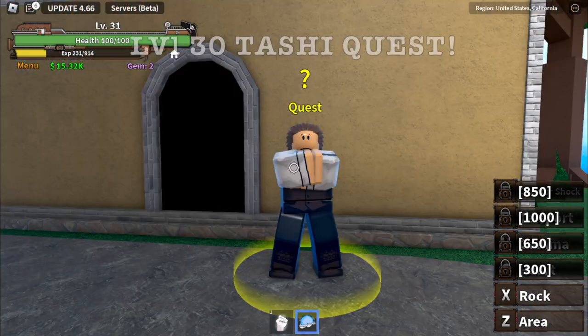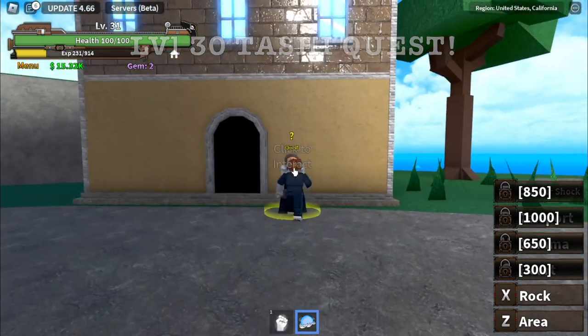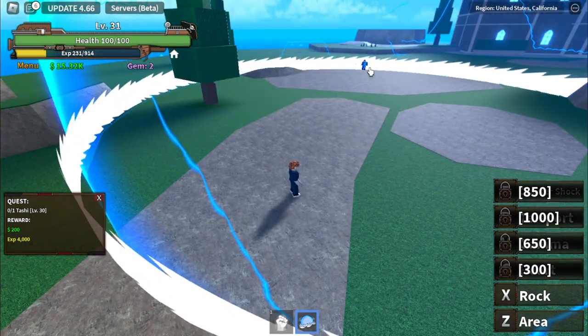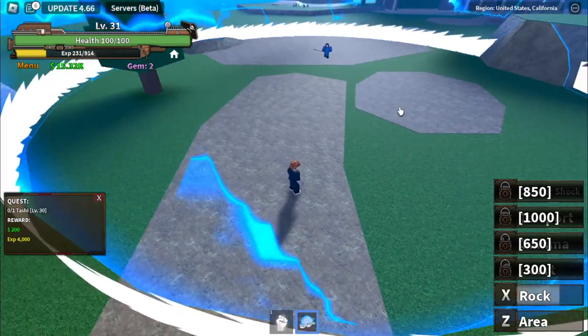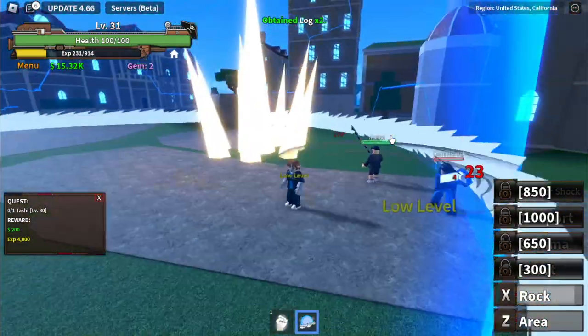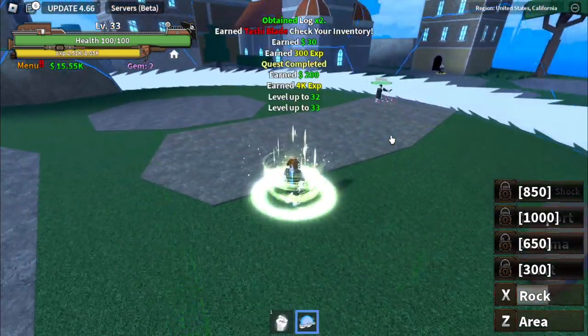At level 30, we're going to start defeating Tashi — do the Tashi quest. You can get the Tashi sword by defeating this boss. Just keep using your skill. I think you need to do it 2 times. At first, 3 times. See that? One more time. There you go.